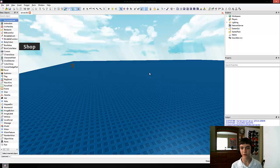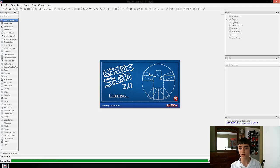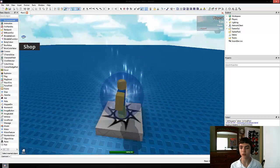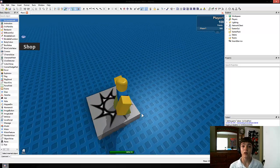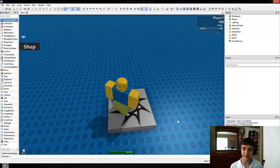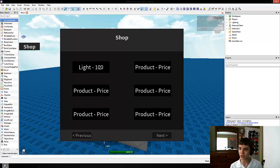Okay, there we go. Alt+F7 will launch one player for us and we only need one player this time, because remember play solo does not give you — anyway, let's go to the shop. So now if we click light for 100, our points change to zero and we get the light. There's some error with the light, but we got the light nonetheless.